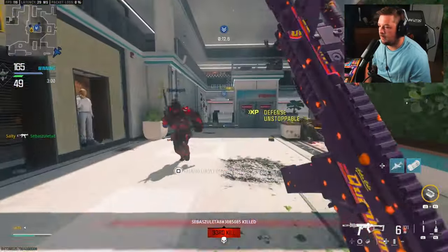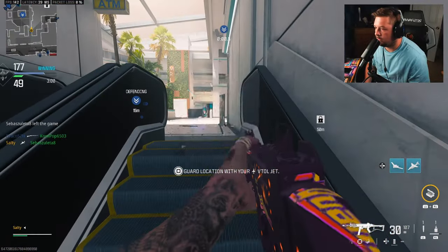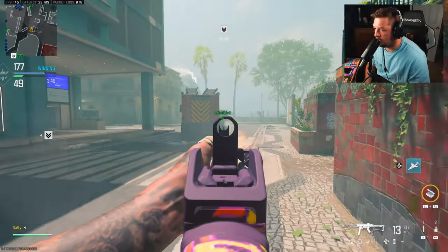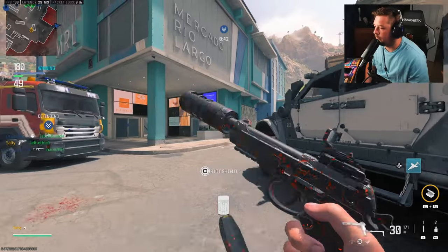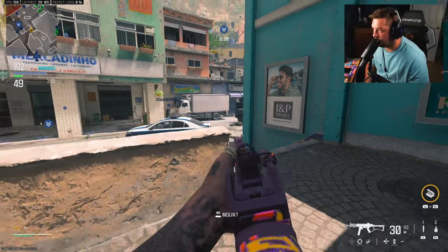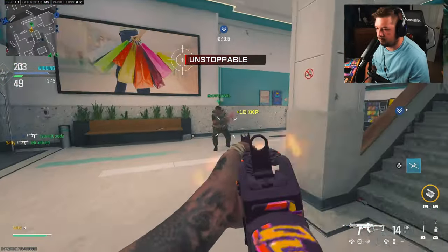There he is — let's get the DNA bomb in because this is cruising along. Hit him with the advanced UAV. I don't know where this guy's going. That guy might have a riot shield — might be the same guy with a riot shield in every class. Didn't even think of it that way.